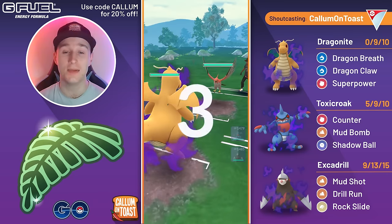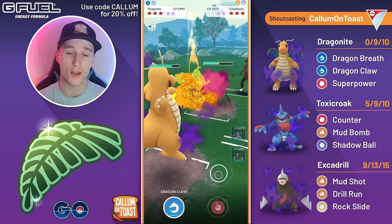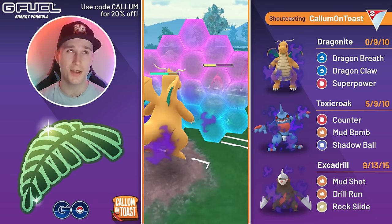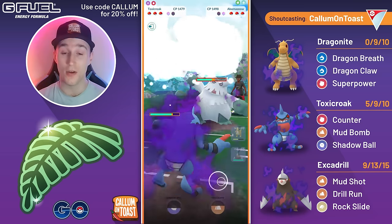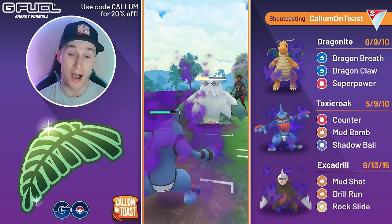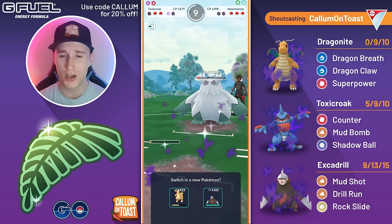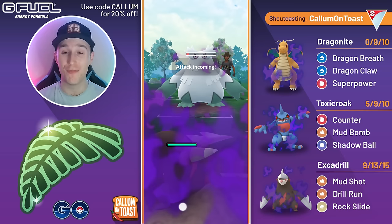Into the next game — Talonflame in the lead, a pretty good lead matchup for Shadow Dragonite. We outpace them to the first charge move and throw just before they get there — Dragon Claw coming through, grabbing a shield. The opponent full-sends Brave Bird then swaps into Abomasnow, and we respond with Toxicroak. Going to no-shield the first charge move — they go for Weather Ball, we over-farm and throw Mud Bomb at the last possible second. We put them in Mud Shot farm-down range which is perfect for Shadow Excadrill, so we don't care about the Incinerate damage.